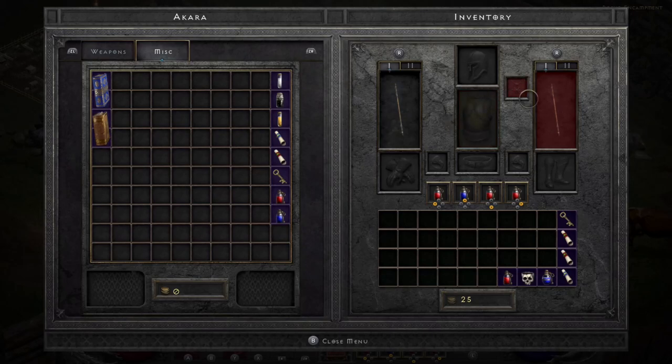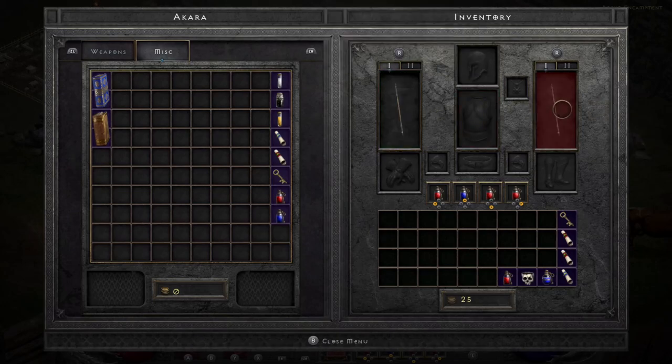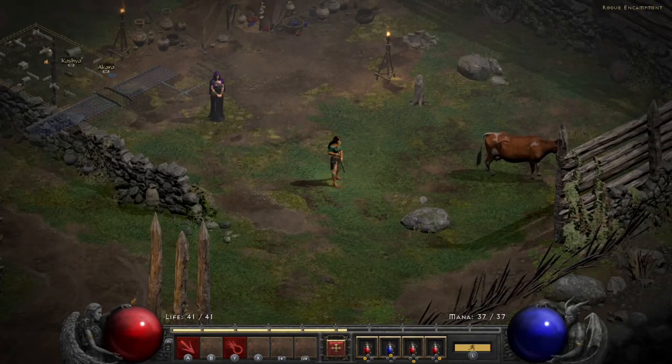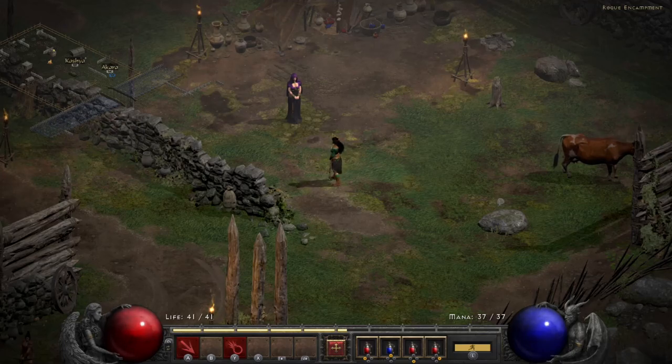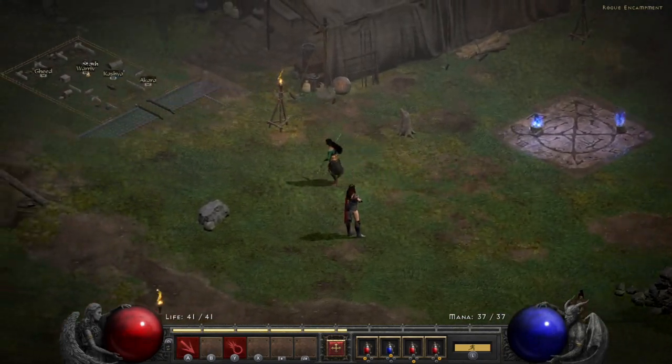This is your character inventory screen. You have four potion slots, and as you get a new belt you may get up to eight. There's also a quick switch by clicking in on the right analog stick — you can switch between two different armament setups. So you could have a two-handed staff in one slot and a one-handed weapon with a shield in another, and quickly swap during combat.